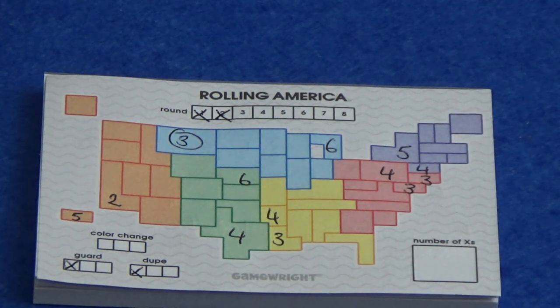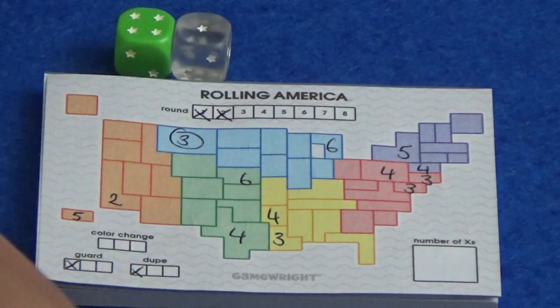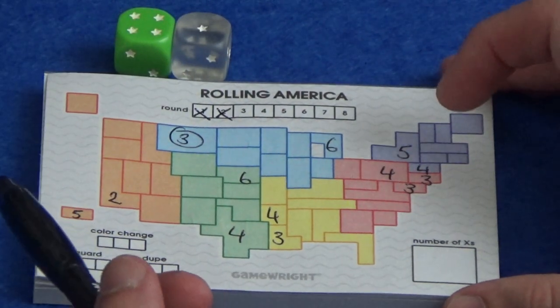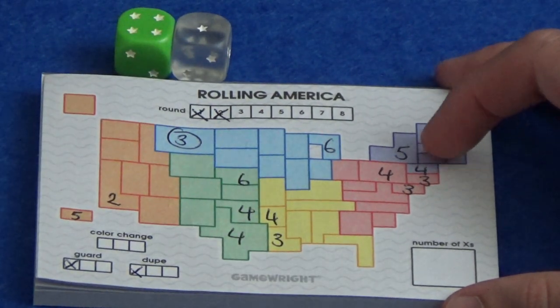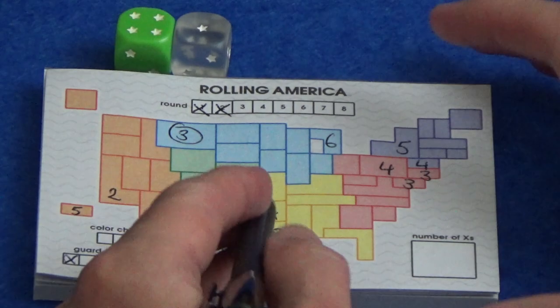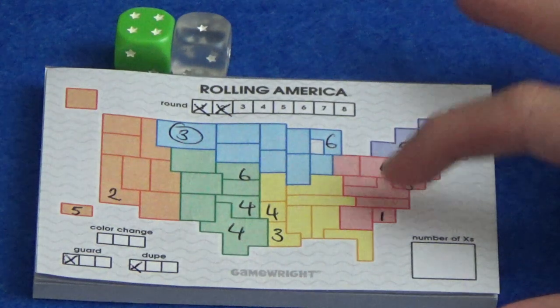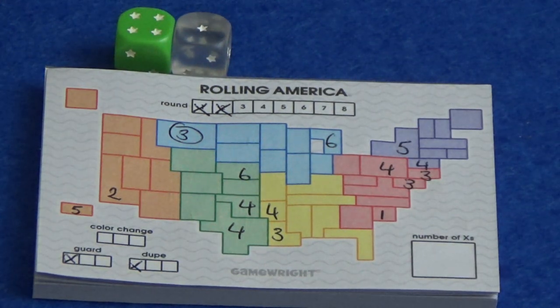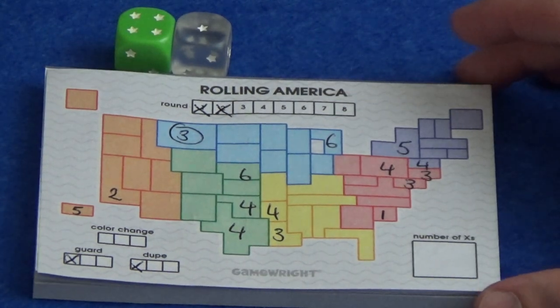Give them a shake and start round three. I have a one and a four. The four can go here — we need a five there to connect it to the six. And then a one anywhere; we could place a one there and then maybe come down in numbers and that will be okay. I could dupe the four — that might be a good thing to do — but let's leave it for now.